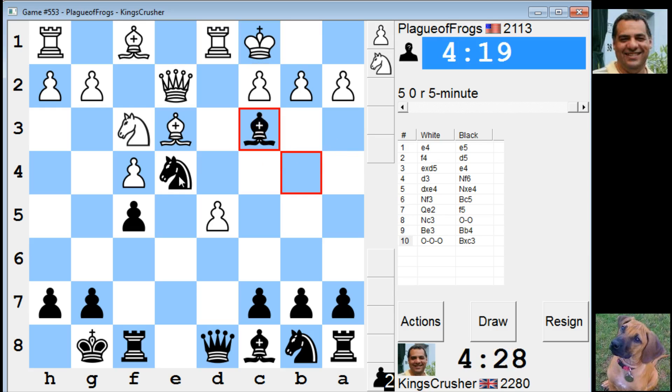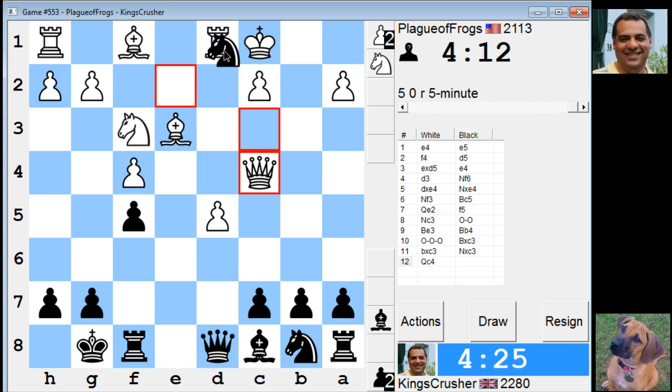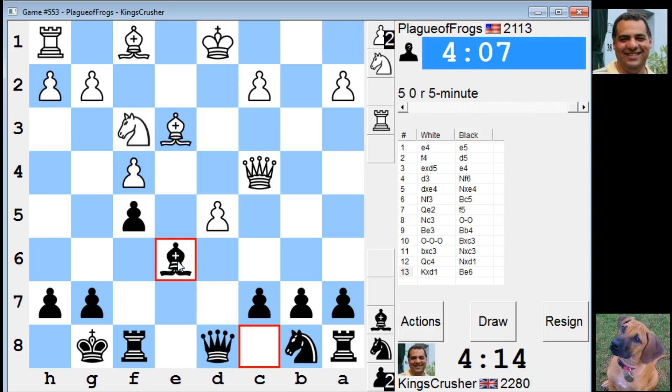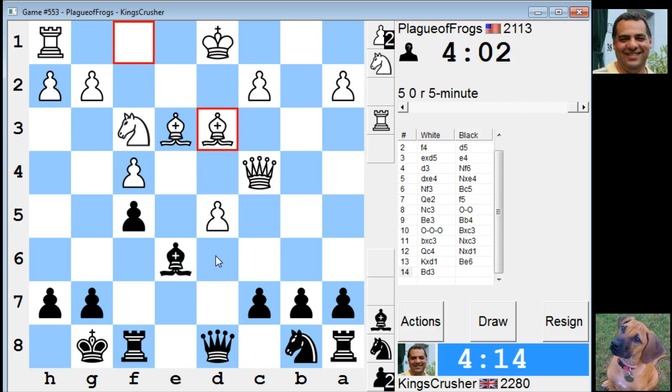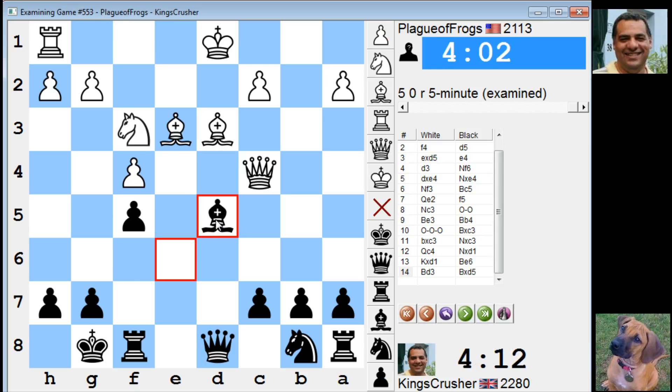I don't know what this is. Is anything stronger? d6 is going to be a pain. Oh, Bishop e6 — like g5. Did he have d6 check there? That's interesting. I could double his pawns over here, but my King safety could be an issue. I just resigned. Oh, that was a quick one.